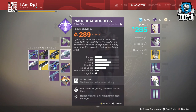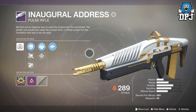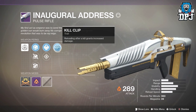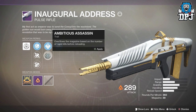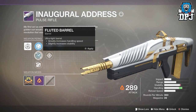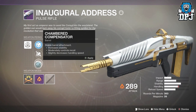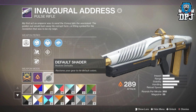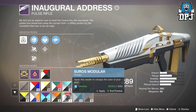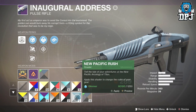I also got this pulse rifle - I'm not even going to try and pronounce the name, I'll just call it 'the address' because it's a mouthful. It's actually quite a decent weapon. Haven't tried it in PvP yet but I think it might be quite good. We've got Kill Clip, Outlaw, Ambitious Assassin, Polygonal Rifling, Fluted Barrel, and Chambered Compensator with a Solar damage mod.